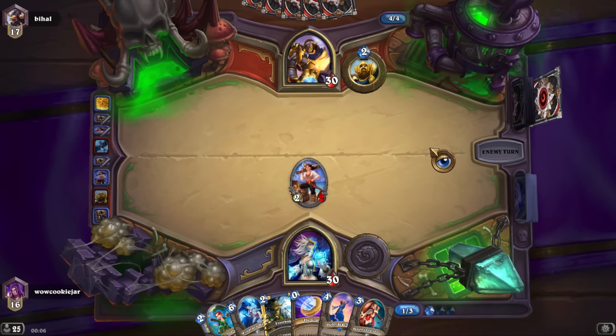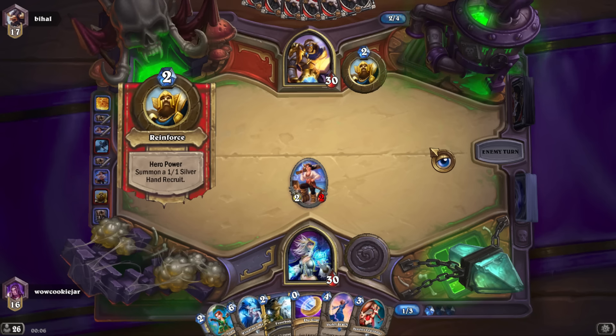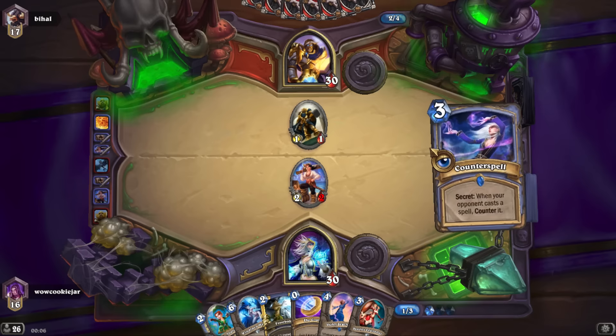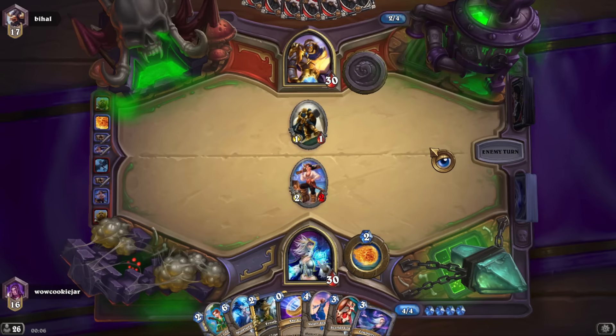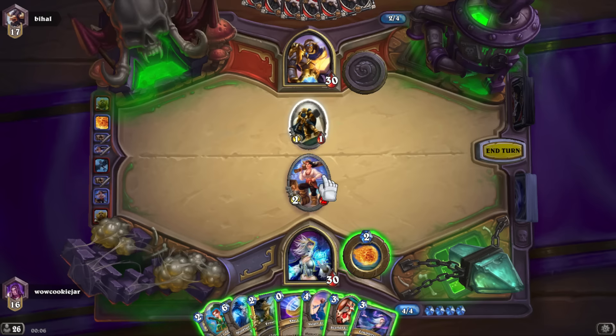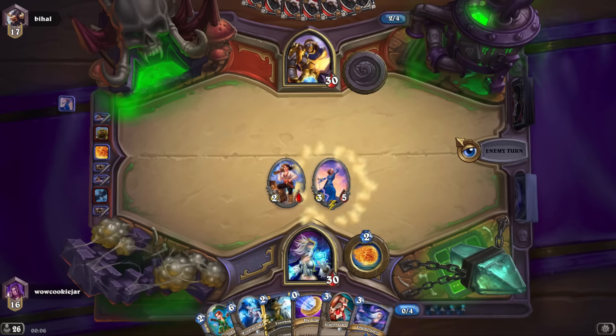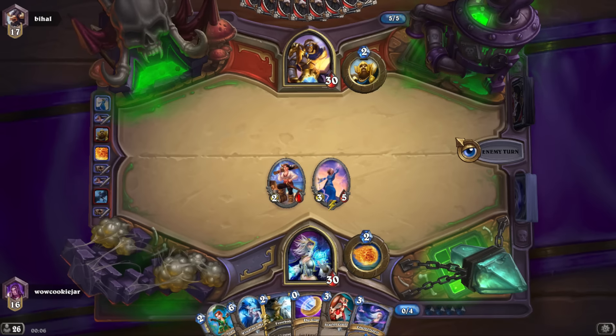I want him to use True Silver right now so that I can put out Violet Teacher next turn, because I don't want him to Consecrate. I don't want him to use this counter spell. This is actually okay, that's fine. The buff Paladin still runs that.